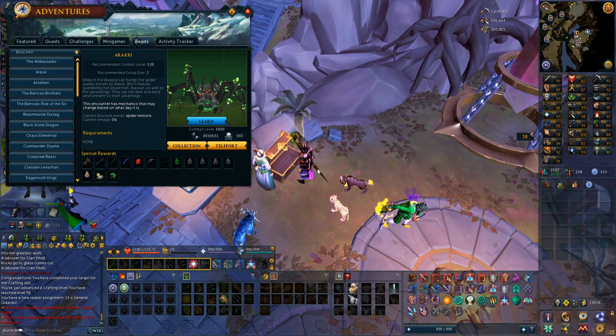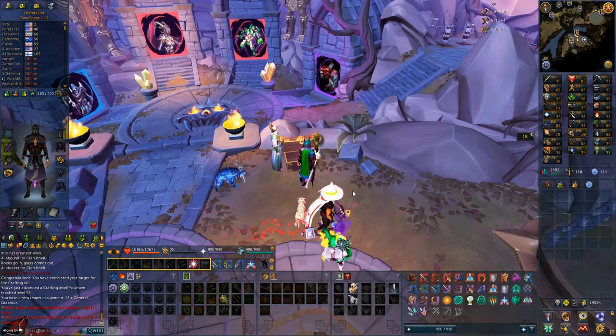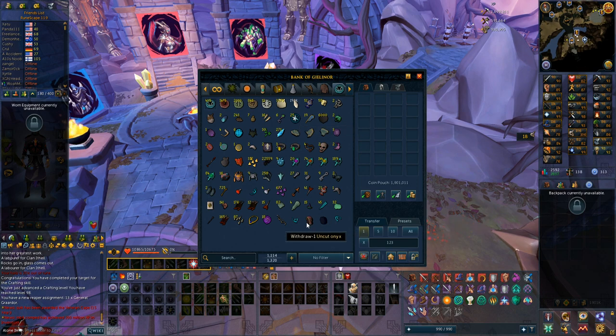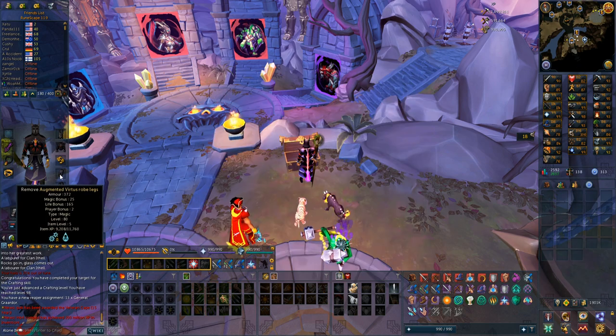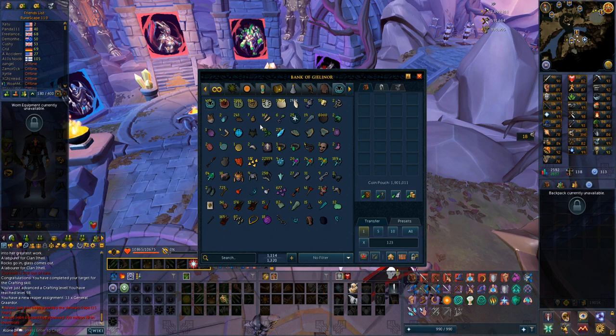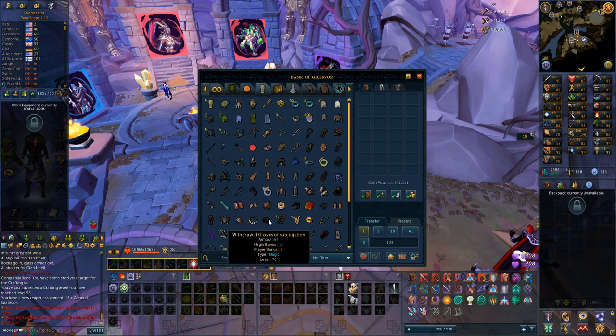The perfect beginning to the video - spider minions is blocked right now, which means it is the easiest path on Araxor. I still need that hilt, the scythe one or the ranged one - not really the ranged one since the web is kind of useless because I have Ascensions, but the scythe would be perfect. I'm going to do it with magic, which gives the highest chance of the melee one. I also got the Virtus helm and bottoms recently, so some good upgrades, and it has venom blood so I don't have to bring an anti-venom.